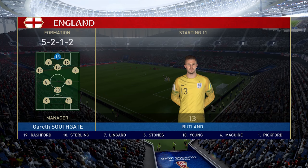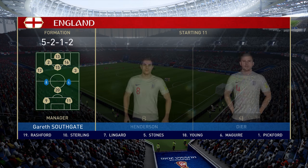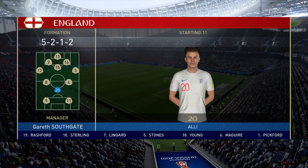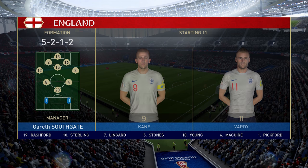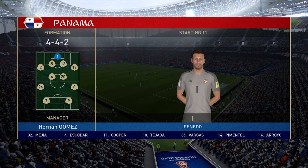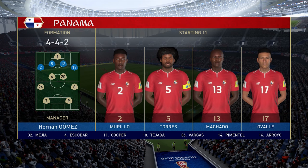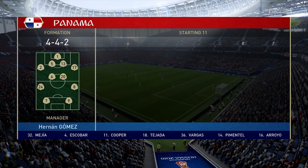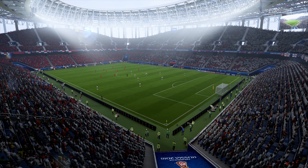This is the England side today: Jack Butlan starts in goal, Gary Cahill starts with Phil Jones in central defence, Eric Dyer plays with Dele Alli in the centre of the park. In attack, Harry Kane starts up top with Jamie Vardy. These are the players lining up for Panama — two banks of four, a 4-4-2. Yeah, how it always used to be. Don't see it quite so often these days, but that's a classic formation and really capable of causing problems here today.